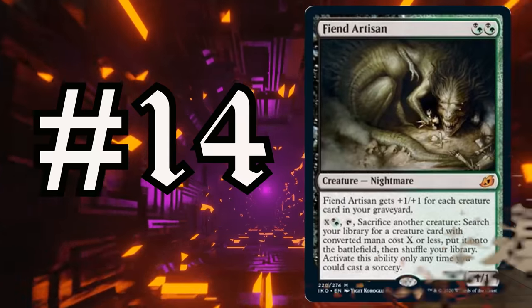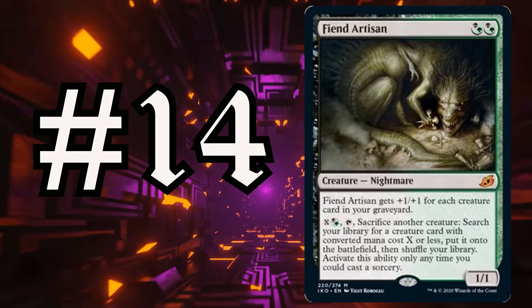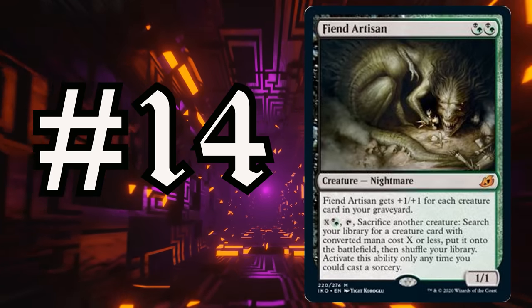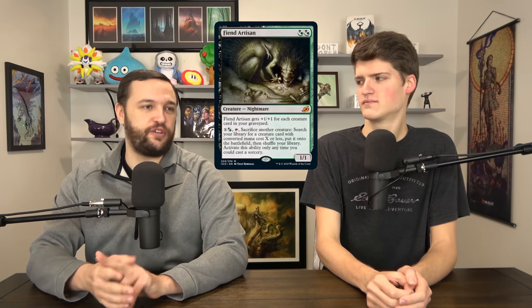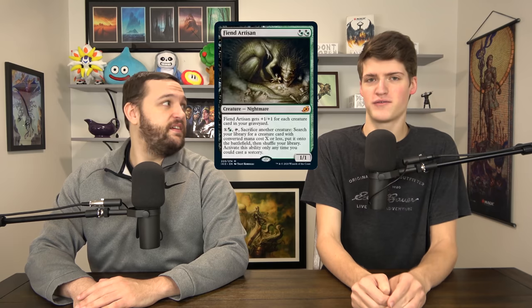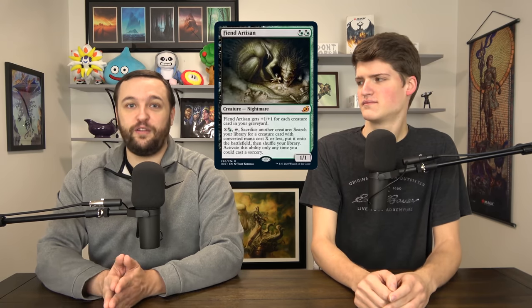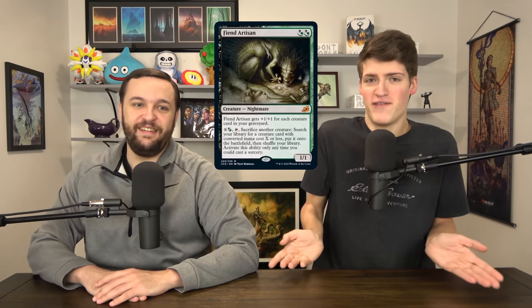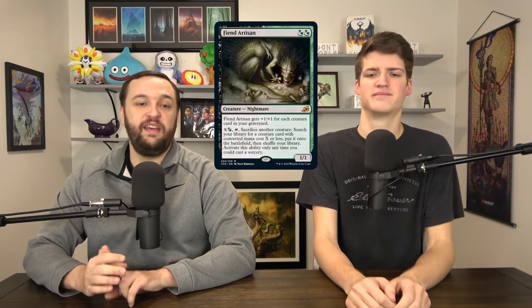Number 14 is Fiend Artisan — a Golgari Hybrid for a 1/1 that gets +1/+1 for each creature card in your graveyard. You can pay X, Golgari Hybrid, tap this creature, sacrifice another creature to search for a creature with mana cost X and put it into play. This is a Birthing Pod type card — it goes really well in creature decks. If you like Birthing Pod, you probably like this in your deck. It's just a Toolbox card: you turn any creature into whatever you need right now. It also turns into a fatty monster — you'll play it in Meren-type decks, Karador-type decks, any deck that's self-milling and putting creatures in its own graveyard.